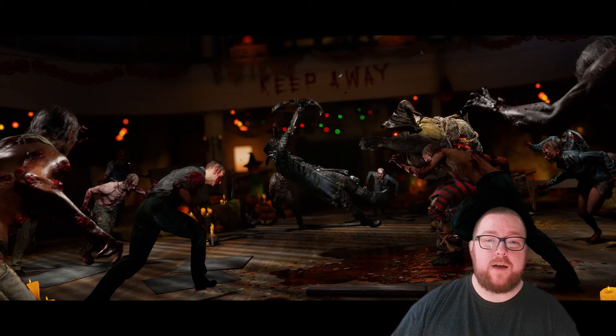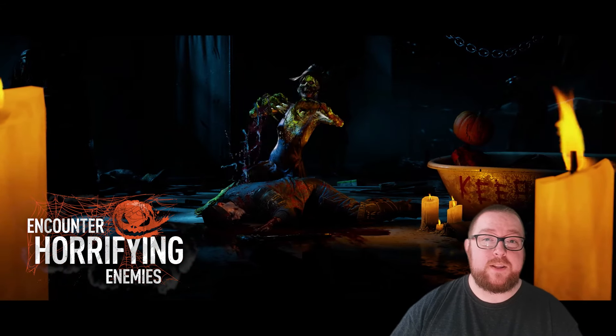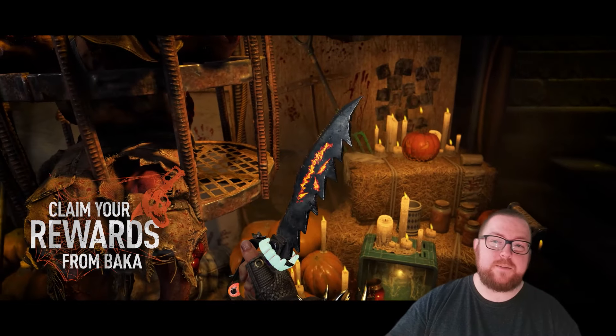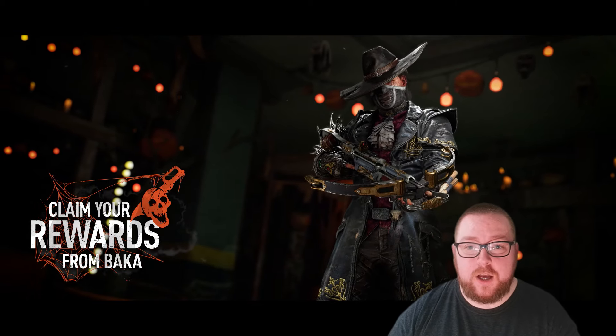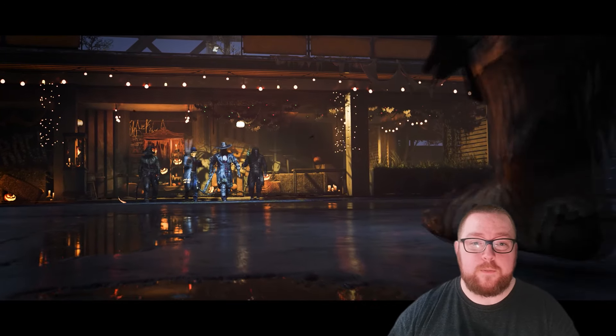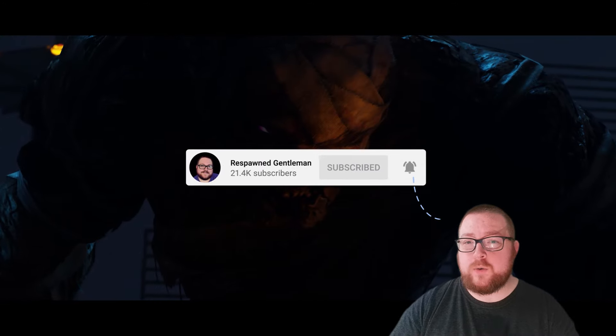In this version of the tower raid you'll also have a preset loadout based on which character you choose, and the first time you complete the raid with each character you'll be rewarded with a special weapon. Going back to Baka for a bit — you'll have to use Halloween candies that you get from the raid to buy things in his shop, and if you had treats left over from last year those will be converted into the new Halloween candies, however only up to a thousand.